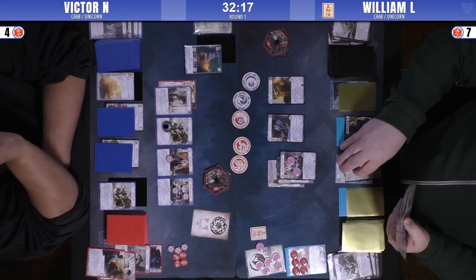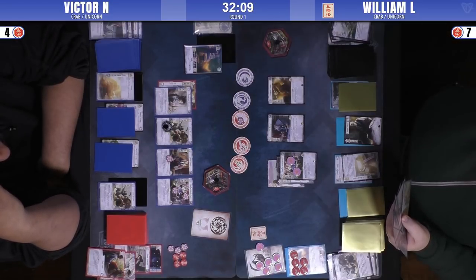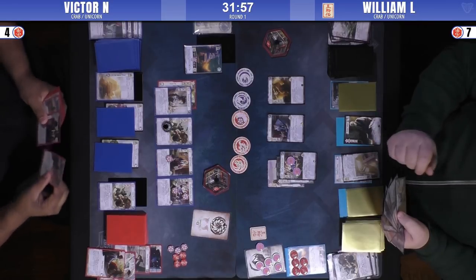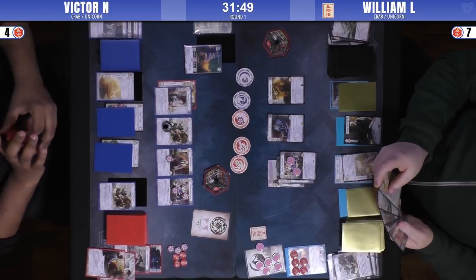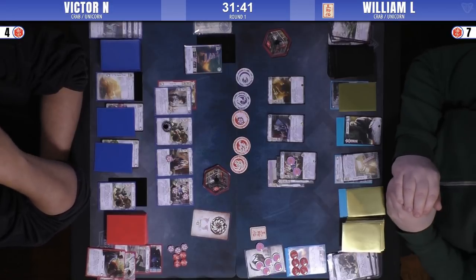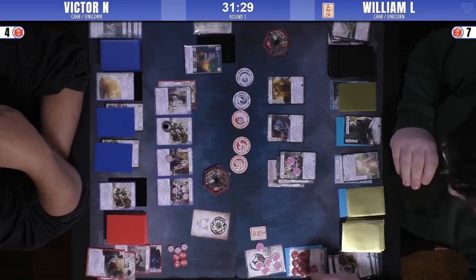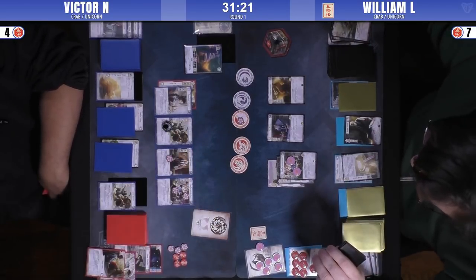The advantage of just starting to play your attachments out is you can do it outside the conflict — a lot of your cards you have to play in the conflict. Yusuki's going to be strong — it'll give him additional cards where he can start bidding one. And he's got a really strong set of attacks here. Unless Yusuki's on defense, I'm not sure he's going to get a chance to use his ability. An Assassinate would take William down to two Honor — that's dangerous. He's got an honored Vanguard.